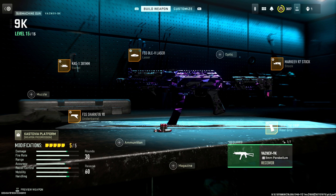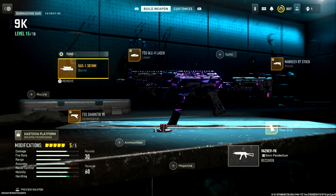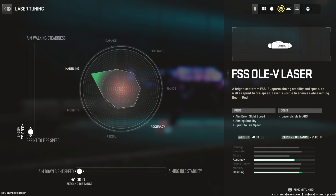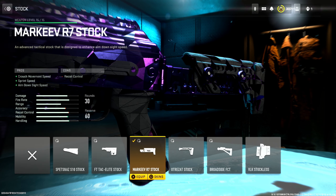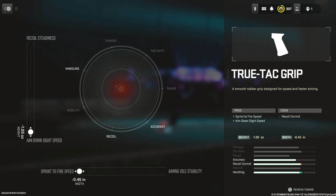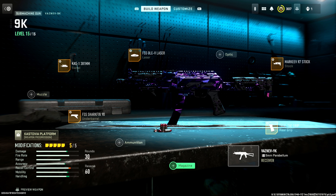Next is the Vaznev 9K — this thing has been making its way up to the top and it hits hard. No magazine change, no ammunition change. Shark Fin 90 again, max ADS speed and max aim walking speed. No muzzle. The barrel is the 381, giving damage range, hip fire accuracy, and bullet velocity — max tuned for max aim walking speed and max damage range. VLK laser again, max tuned for sprint-to-fire speed and max ADS speed. Stock is the Marquee R7, giving crouch movement speed, sprint speed, and ADS speed — max tuned for max ADS speed and max aim walking speed. Rear grip is the True-Tac, giving sprint-to-fire speed and ADS speed — max tuned for max ADS speed and max sprint-to-fire speed.